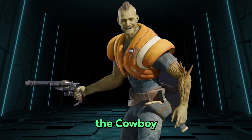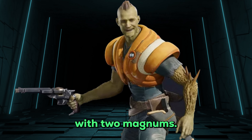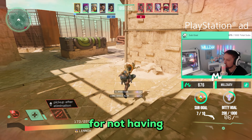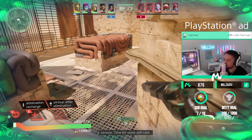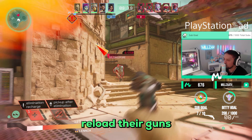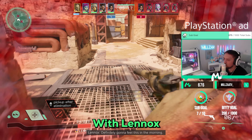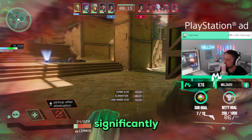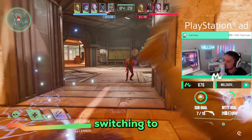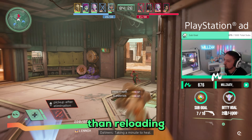Next we have Lennox, the cowboy free gunner with two magnums. He does great damage and has a self-heal on his L1 ability, great for not relying on teammates. The first mistake players make with Lennox is reloading in a fight. With two pistols — one doing significantly more damage than the other — as Gaz once said, switching to your pistol is always faster than reloading.